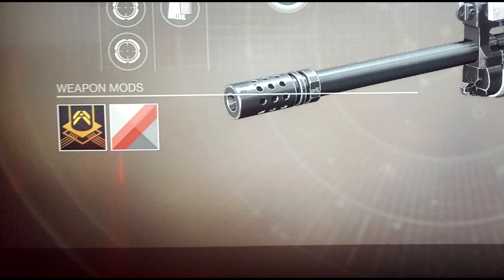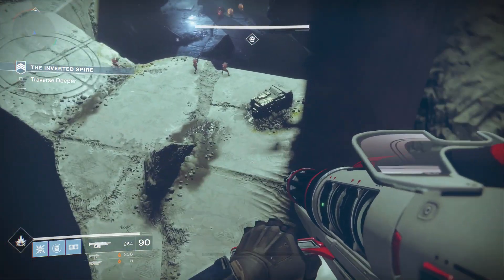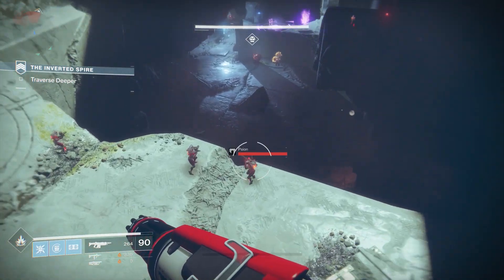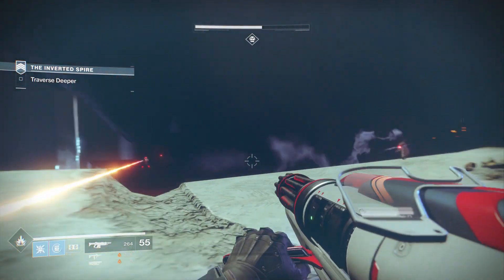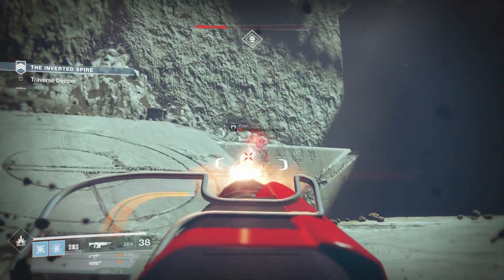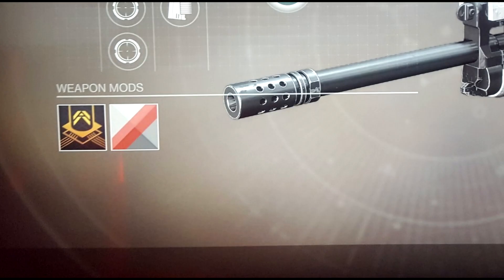We'll hopefully get to see how shaders work in the beta and the full game. Moving to the left, we have the actual weapon mod slot — this appears on every single legendary weapon at least. You can choose several different weapon mods, though there weren't any options available to choose at this event, so we didn't get examples of what weapon mods will actually be. Hopefully they're things like increased stability or increased magazine size to add more customization.